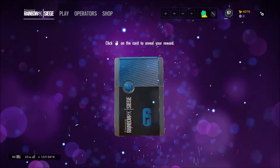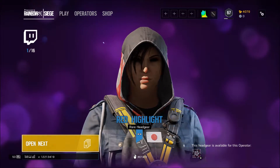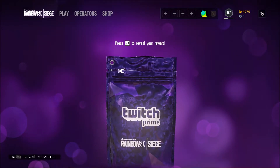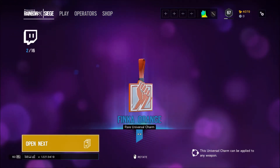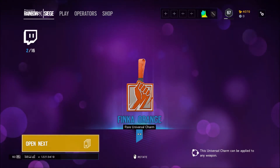That's blue. Let's see — red highlight for Hibana. All right, open the next one. Now blue. Finca orange. It's a universal. Yeah, a universal charm.